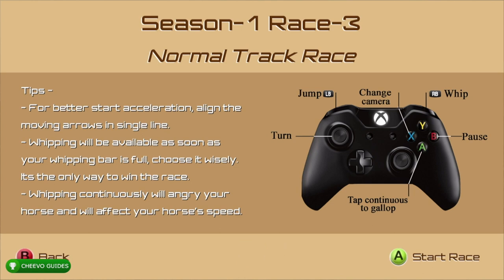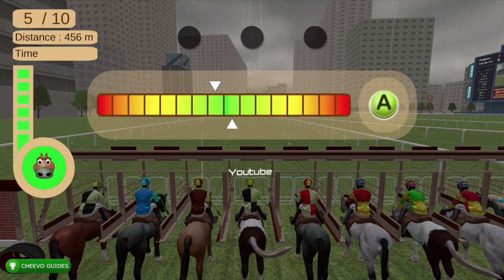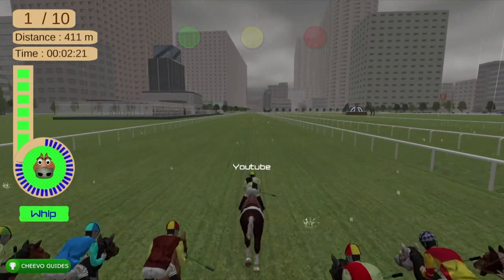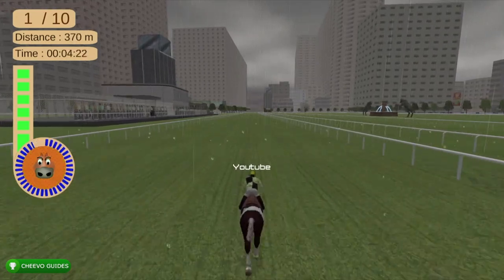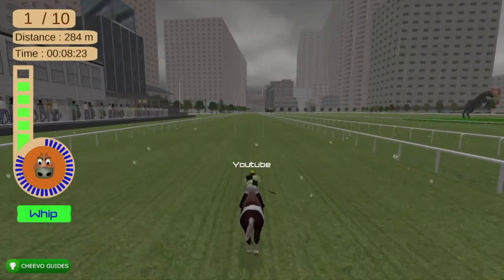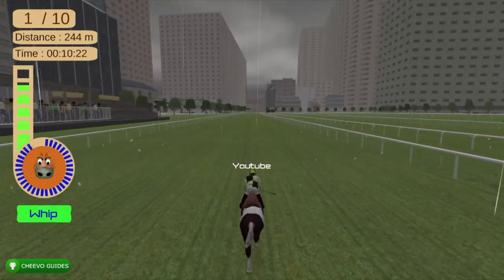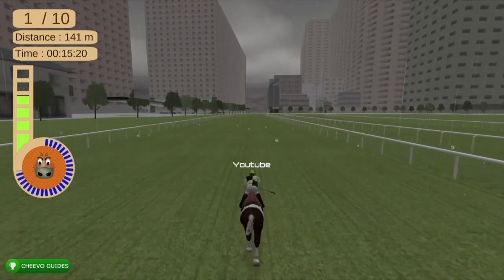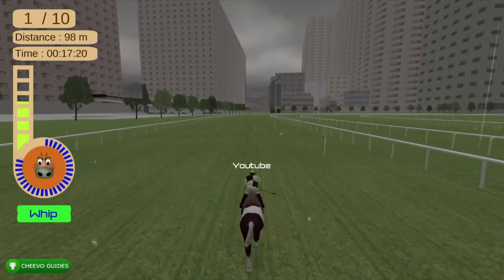The next thing I want to talk about is whipping your horse — that's the blue meter you see around the horse character. When it's full you want to press RB to whip your horse, which is going to make you speed up. You don't want to whip your horse too much because his stamina will get really low. If you let it get too low he gets red and angry, and if you empty the stamina bar your horse will literally collapse.